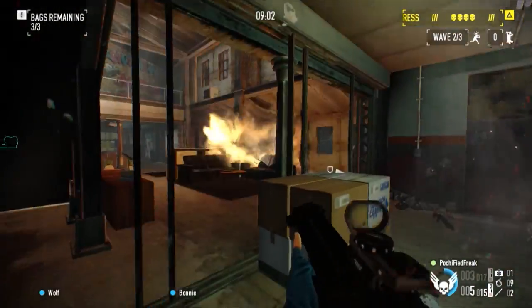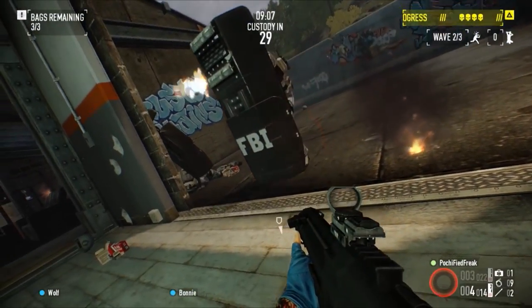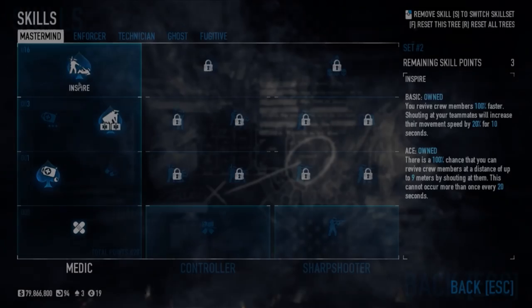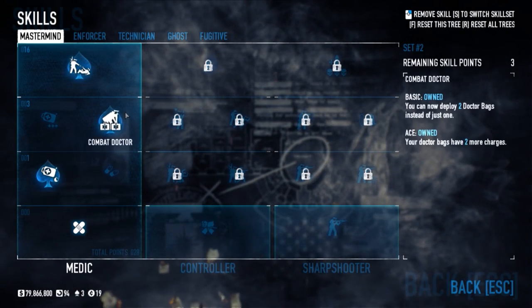I really recommend the Desert Fox — it's one of the best sniper rifles in the game currently. So let's go on to our skills. This sniper build is heavily fixated on Inspire, as most sniper builds are.